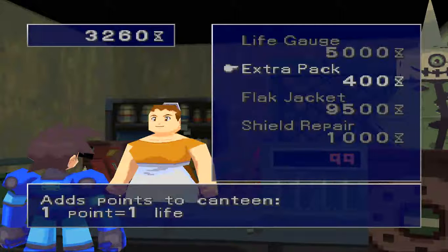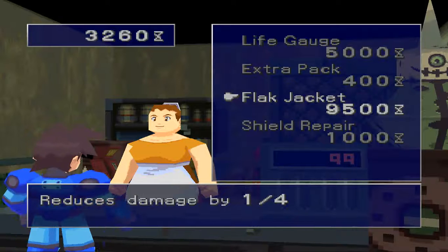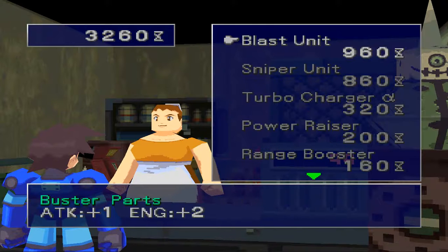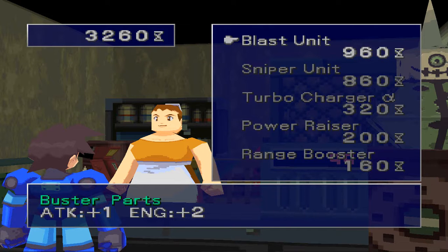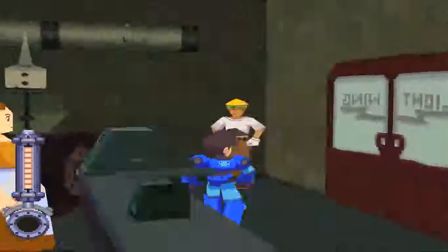Items - life gauge, extra pack. This adds one point of life to the canteen. Flak jacket, which I can't afford yet, but which I will be getting as soon as possible because those are very nice. Let's see what parts we can get. Not a whole lot that's better than what we have at the moment, so I'm just going to say goodbye and out the door.